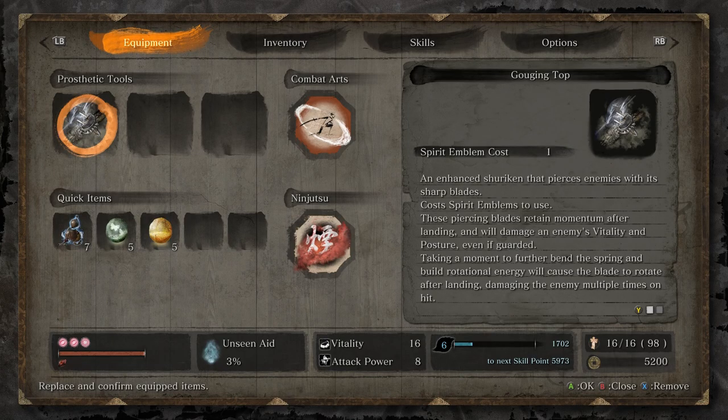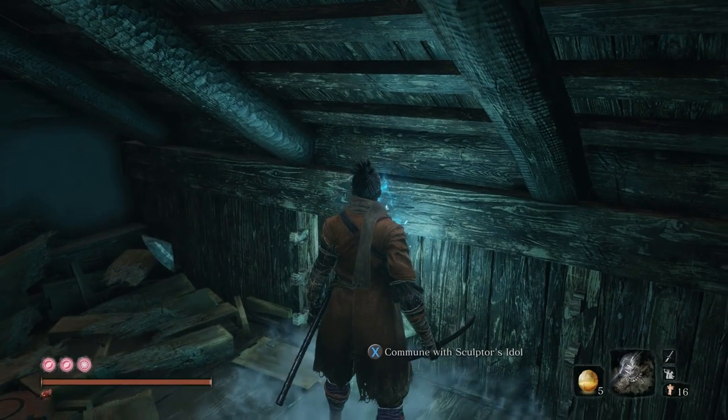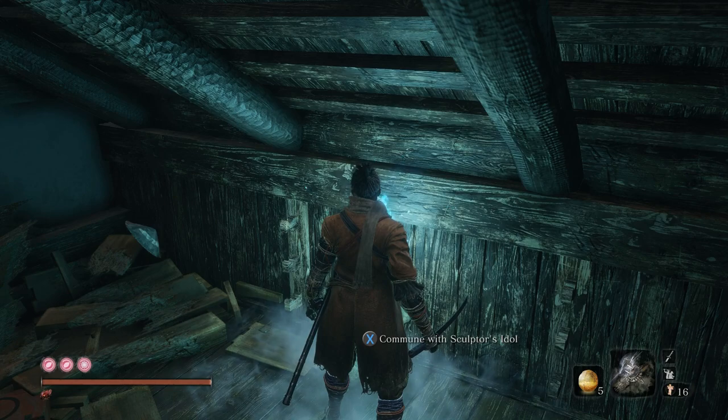Alright, if you guys are looking for a spot to farm Divine Confetti to dispel illusions, which is really important in certain areas — I don't want to say where because of spoilers, and even this might be a spoiler — if you guys are just brand new to the game and you don't want to know what the areas are called and stuff, then you don't want to see this.